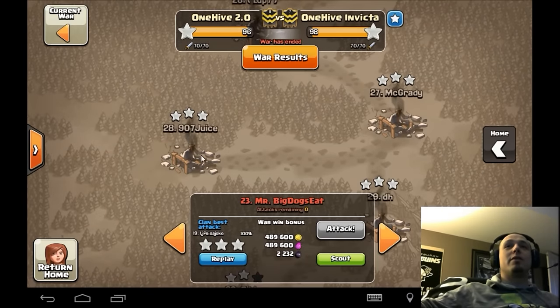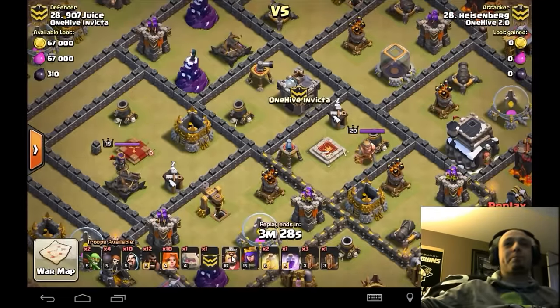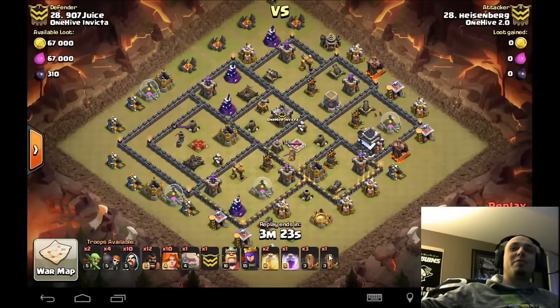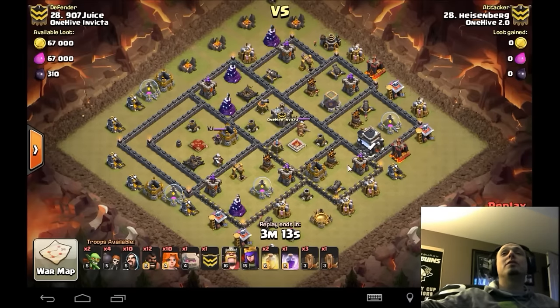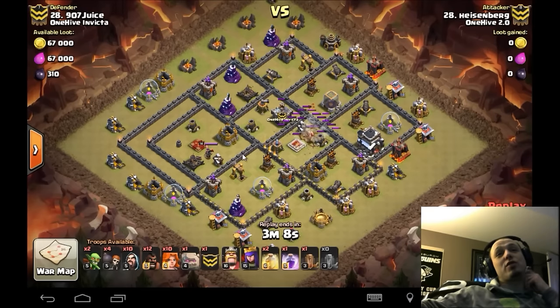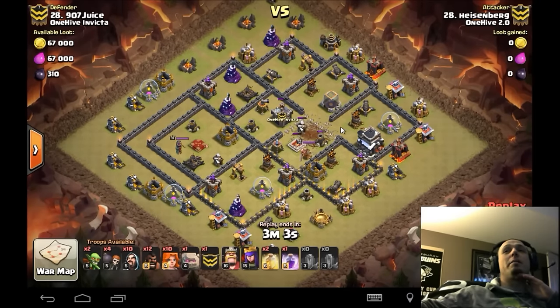Heisenberg going in on Juice — I like this attack because it has valks. Here's the other op part: the extra spell. Doesn't bring the poison, instead gets four earthquakes and then two heals and a rage — ops for 10 valks. That's a large investment, plus 10 wizards, leaving only 12 hogs. But you're going to see it doesn't really matter because the hogs are almost secondary.